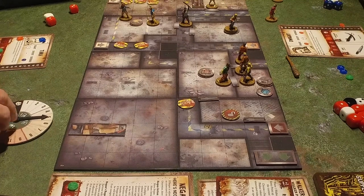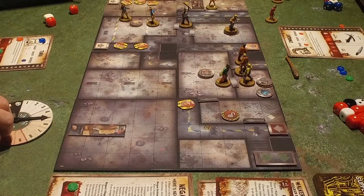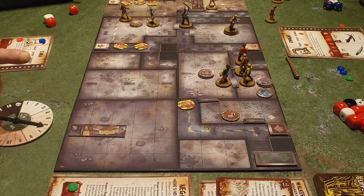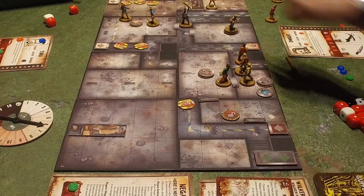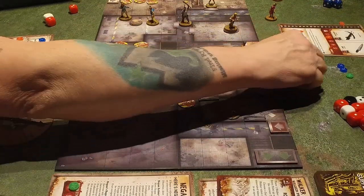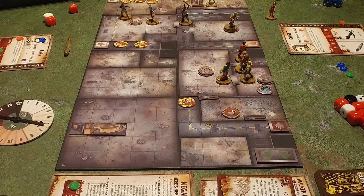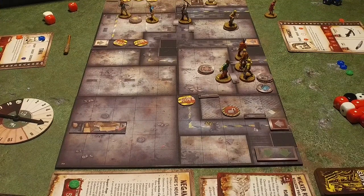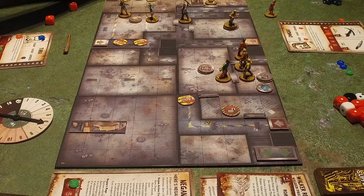Threat will go up by one because we only have one room secured. We need four rooms secured. Right, and we need to move up. It's probably worth securing that room. I'll let Chris go first — let Sherry secure that room.